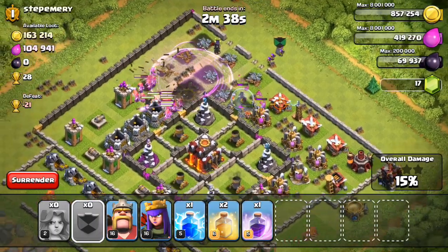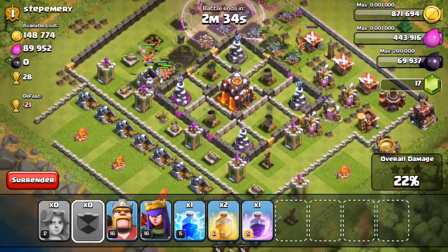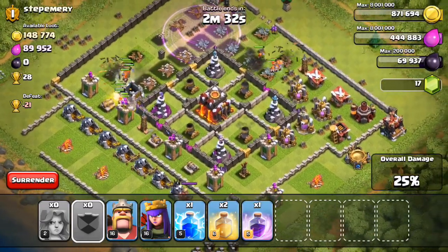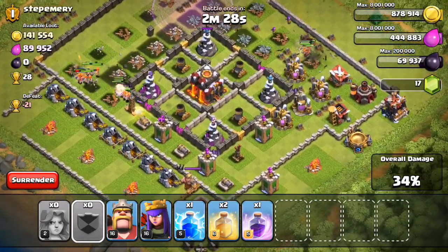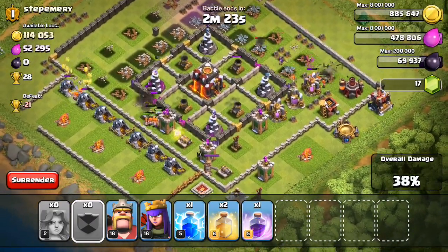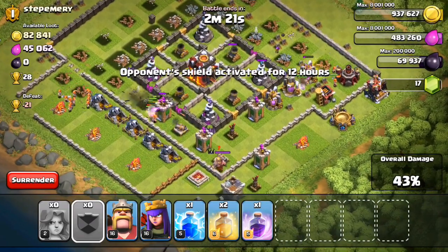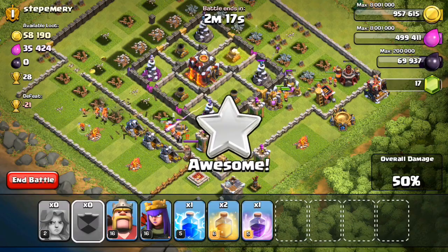Look at all those storages on the upper side of the base — this is super gemmed. Obviously, this guy has spent lots of time on the game, probably been playing for 5 years now, and he's got everything maxed. These Valkyries are tearing apart this base very quickly, and most of the loot is in the gold mines and the elixir collectors. We already have that 40%, we're close to getting that Town Hall, and the defenses are going down.